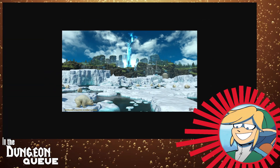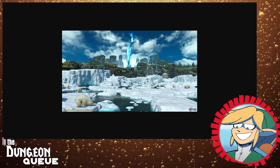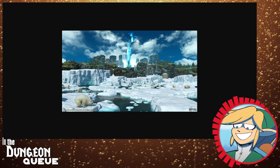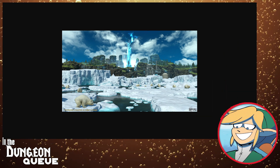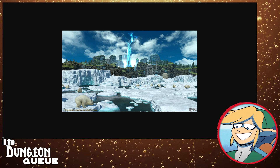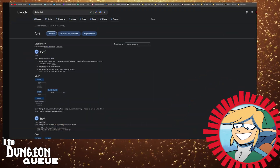Looking at this image, it's obviously going to be up towards Sharlayan. What can we surmise from this? If it's got Sharlayan buildings, polar bears — you know that'll be a mount or something — and it's got aether, and it's called the Aether Font, well, what does it all mean? I looked up what the word 'font' means.